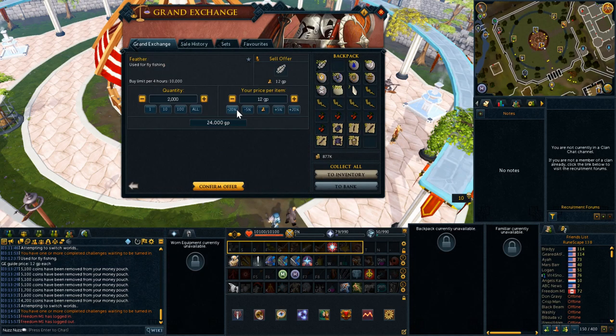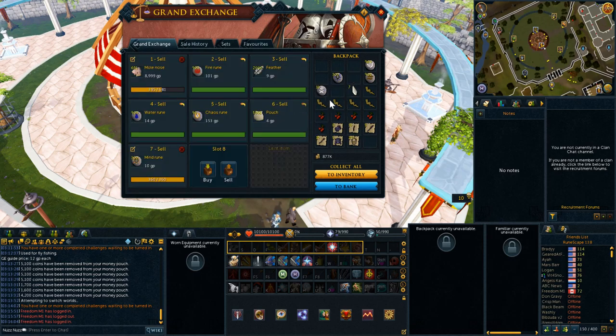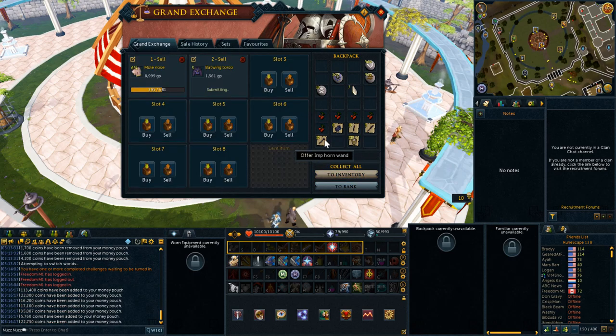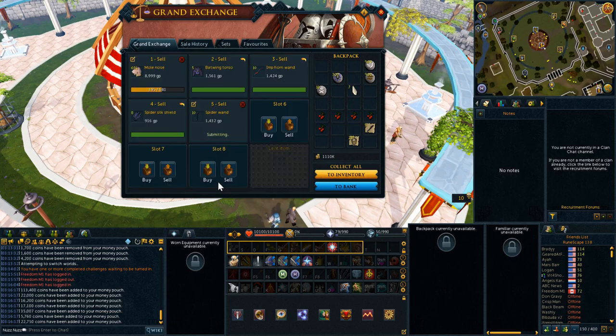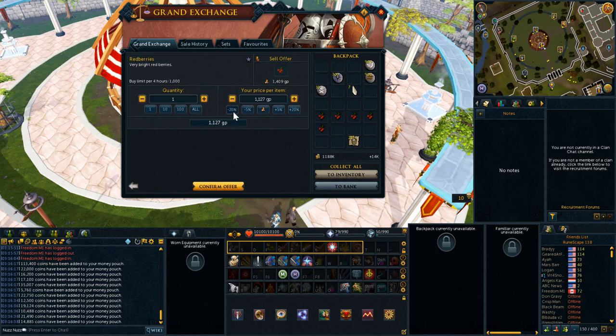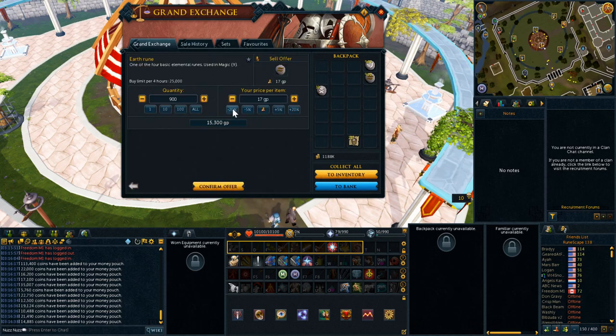Now our run is done and we're going to sell everything. The brunt of the money comes from the runes, but I was pleasantly surprised that a lot of the wands from Betty's shop actually sold for a pretty decent amount over the GE price, and same with the milk. I expected things like the batwing wands to take a while to sell, but they all literally instant sold. The only thing that didn't instant sell was the red berries. Everything else sold above the mid price, which makes me wonder if there are more shop items people disassemble that I wasn't aware of.